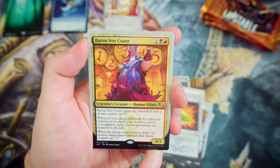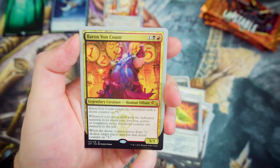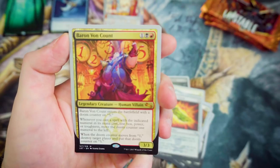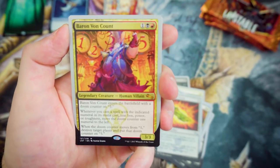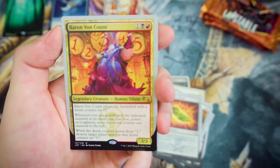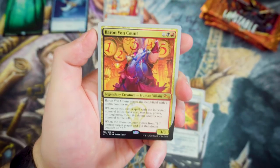And we've got ourselves a Mythic — I think I'm going to have to build a deck around this guy. Baron Von Count — for 1, a Black, and a Red, it's a 3-3 Legendary Creature, Human Villain. It enters the battlefield with a Doom Counter on 5. Whenever you cast a spell with the indicated numeral in its mana cost, text box, power, or toughness, move the Doom Counter one numeral to the left. When the Doom Counter moves from 1, destroy target player and put that Doom Counter back on 5. That's so cool — I think that has to go into a deck.